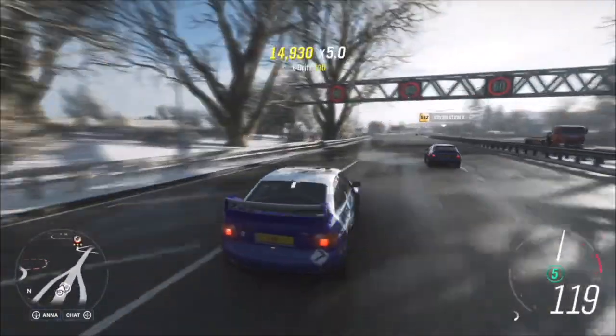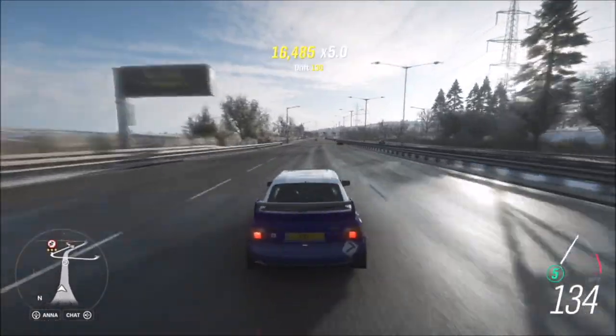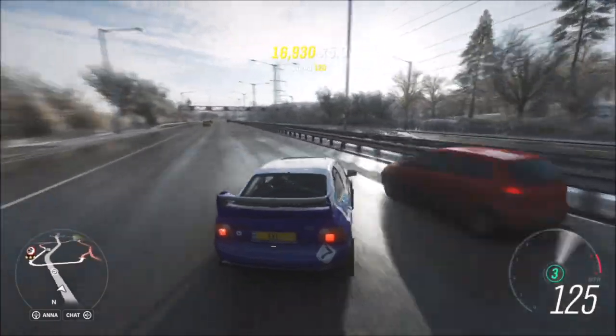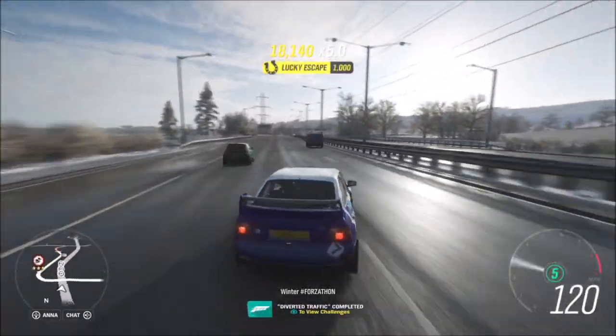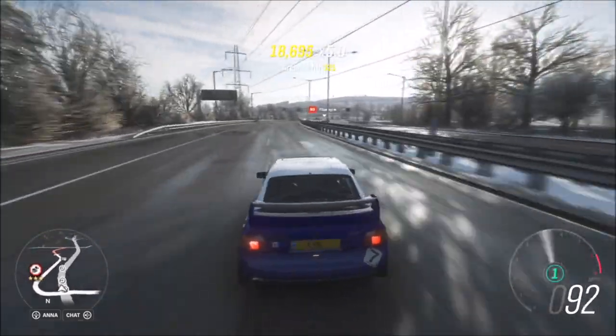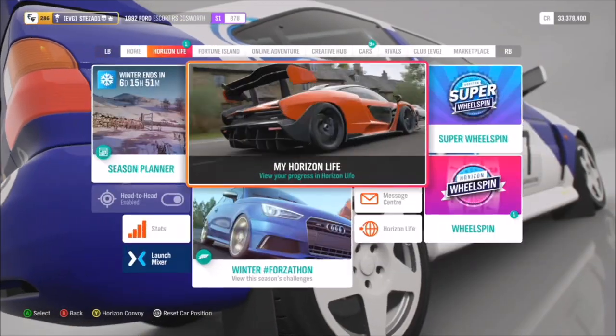The lucky escape skill isn't too hard to get — you just need to drift at a fairly decent speed past someone while getting a near miss. I recommend going a bit over 50 mph, otherwise you won't get it. Be careful not to touch the car, as you'll basically just get a trade and paint skill and won't complete it.